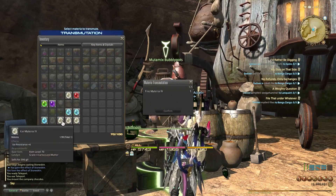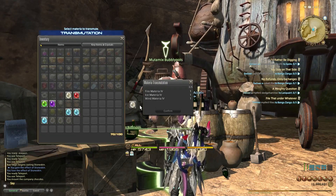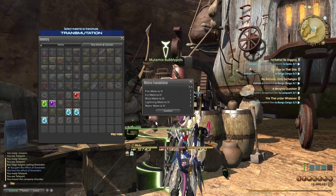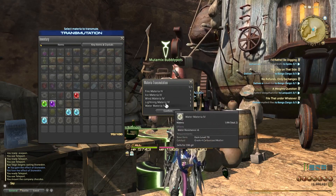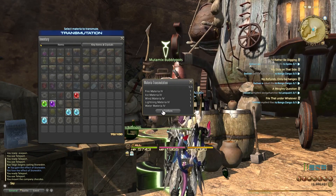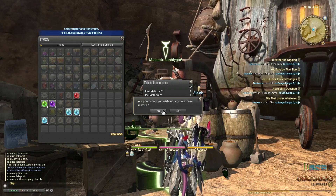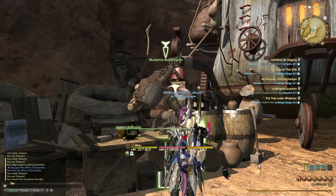So I'm going to trade him five elemental rank four materia. The thing to know is that if you trade only rank fours then you can only get a rank four in return. So we're risking these five cheap ones trying to get one that could potentially be worth a lot of money. I'm going to try this twice and we'll see how I do. More often than not I actually more than double my money doing this. Here we go, let's try my luck.